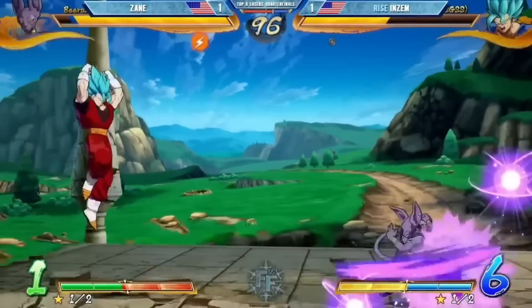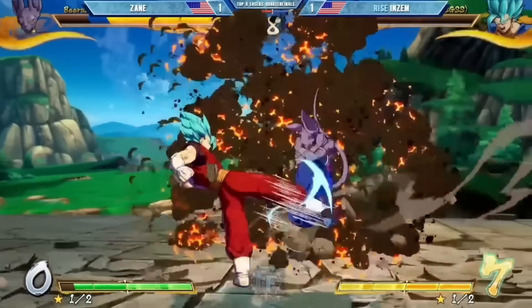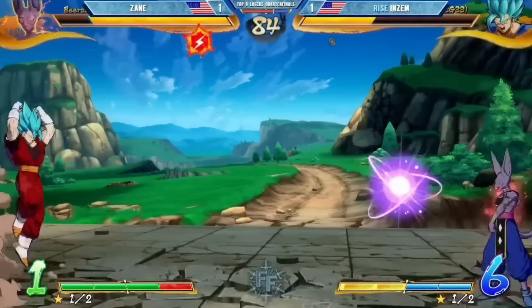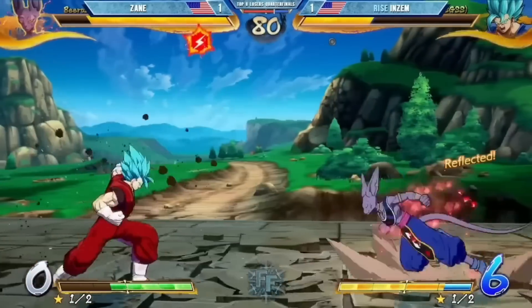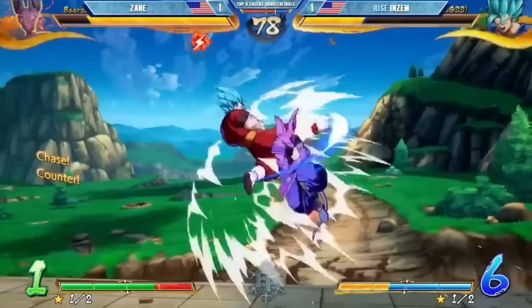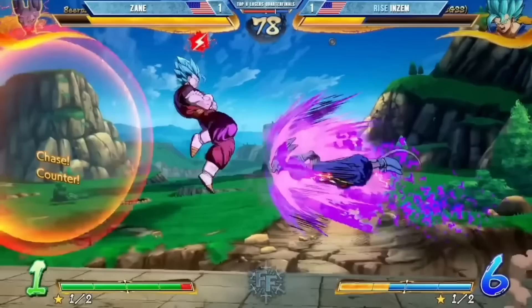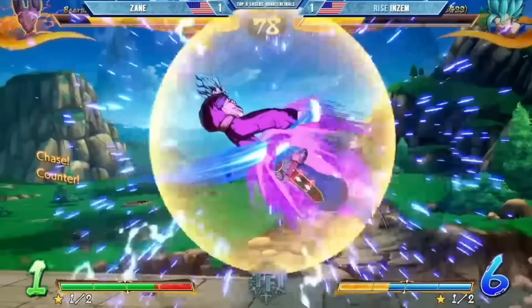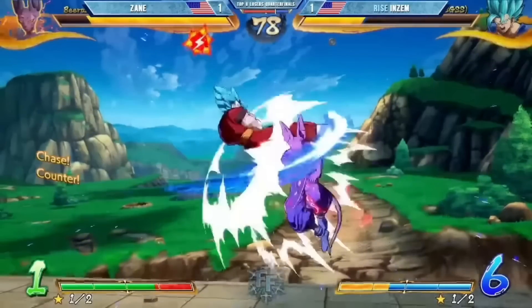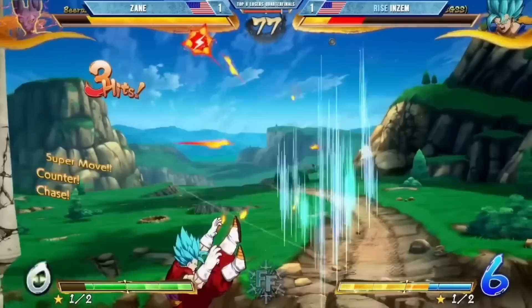Zayn's got — I mean Enzim's got so much meter. Seven bars. They are moving so fast — oh my god. Enzim goes for the EX kicks just to cover himself and take up some space, but for once in a lifetime the EX kick clashes with a super dash instead of beating it outright. Because it clashed, it becomes cancelable immediately, meaning that Zayn is allowed to jab — and he does immediately — and gets the pickup.